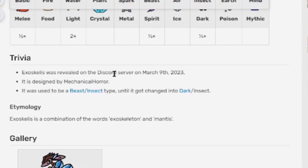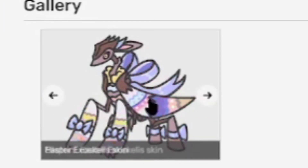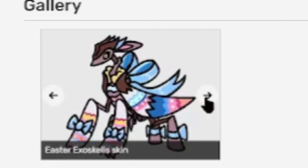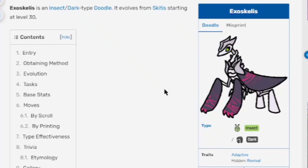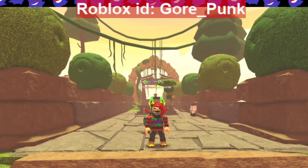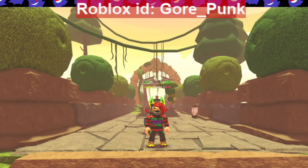Trivia: Exoskeleus was revealed on the Discord server on March 9th, 2023. It was designed by Mechanical Horror — love that name. It used to be a beast slash insect type until it got changed to dark slash insect. The name Exoskeleus is a combination of 'exoskeleton' and 'mantis.' It has an Easter event skin as its first skin.